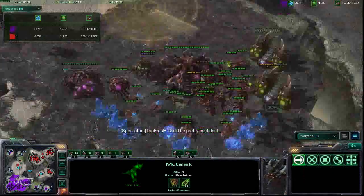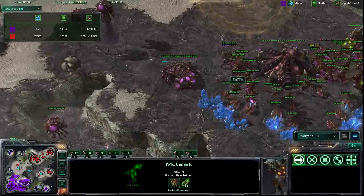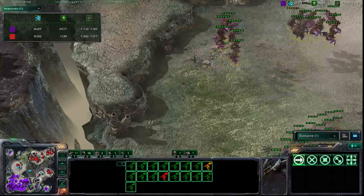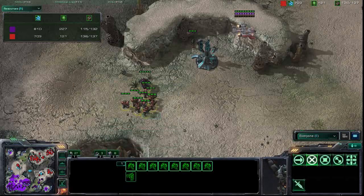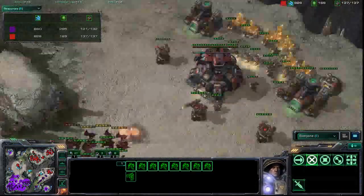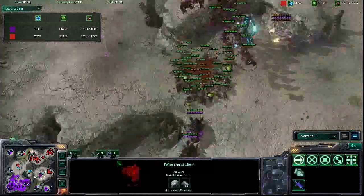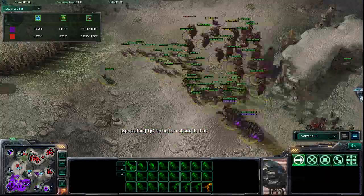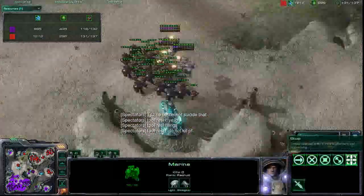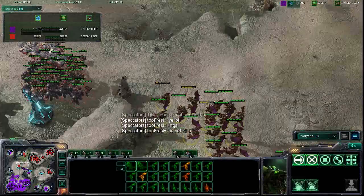It worked out very well, but in the end he wasn't able to finish off Suffo. A better way to put it: Suffo reacted very well and recovered himself nicely. The all-in managed to do a lot of damage but not quite enough, so suddenly the all-in turns into a standard game. But Suffo is now showing the strength of his macro — he's going for tier three with the greater spire morphing in. A mini army is caught off at the xel'naga tower and is making its way to the top portion where the majority of Dombe's army is.